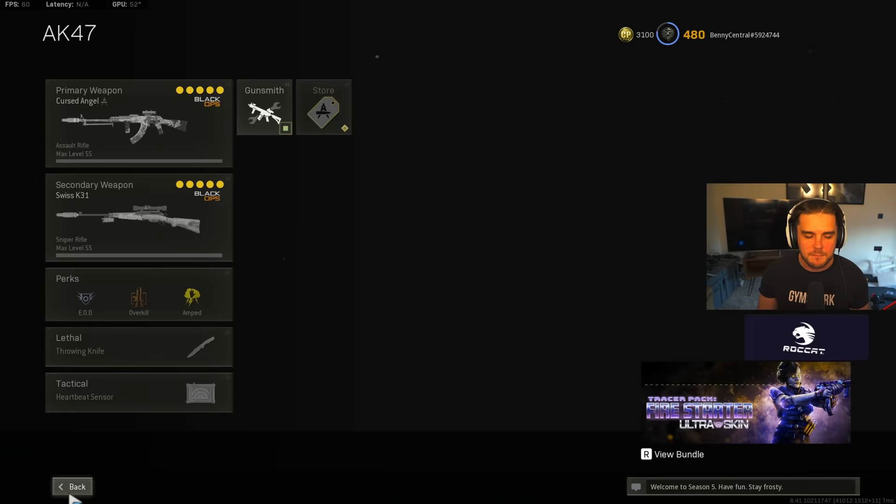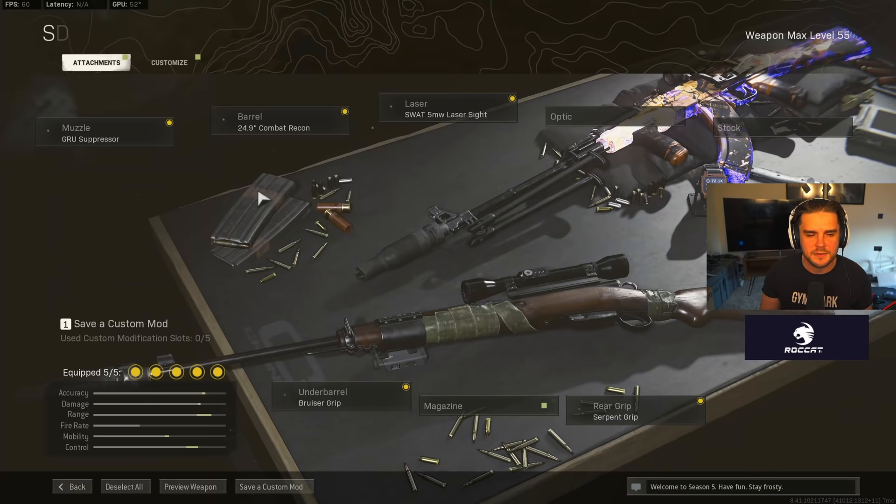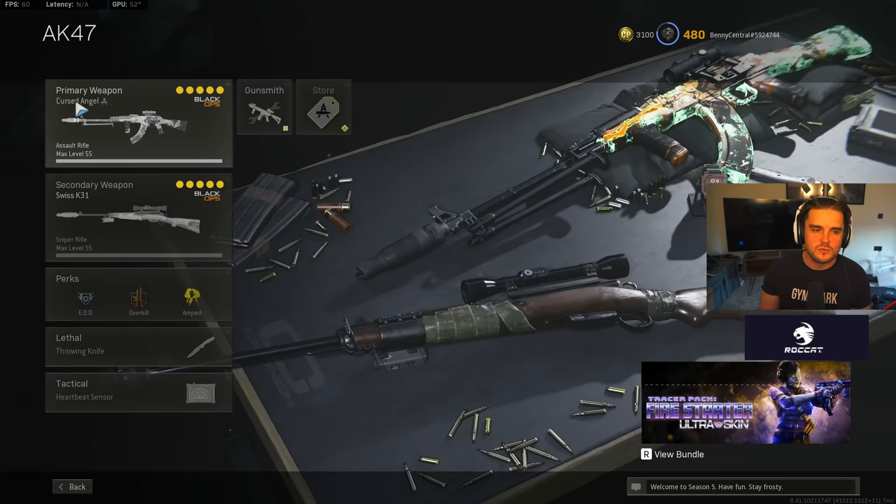I've been pairing the Cold War AK with a sniper when playing regular Verdansk, and in Iron Trials I'll pair it with an SMG. That sniper is the Swiss: Groov Suppressor, 24.9 Combat Recon, SWAT-5 MW Laser, Bruiser Grip, Serpent Grip. Do not underestimate the Cold War AK — it should be being used a lot more. Give it a go and let me know what you think down in the comments.